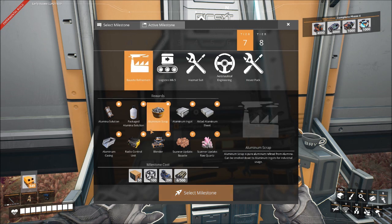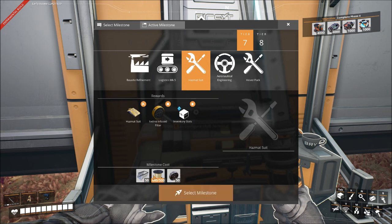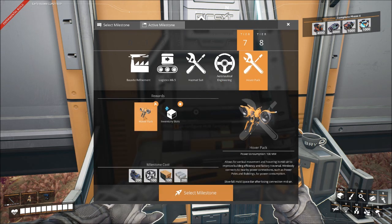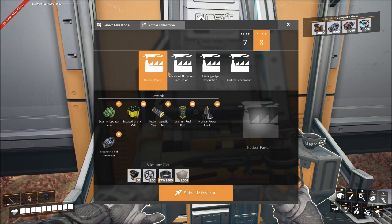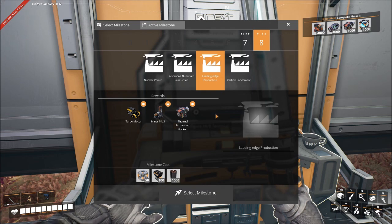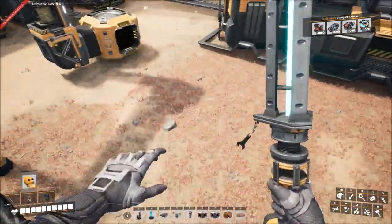Now we've got bauxite and all these things. Al-clad aluminum sheet - bauxite will make aluminum. Hazmat suit - more aluminum. Then we get into radio control units and all that stuff, then the hover pack - that's what people use, it's not the jet pack it's the hover pack! Tier seven is bauxite refinement, tier eight is nuclear power - those are the first two we can do, and we're probably going to begin working on those.